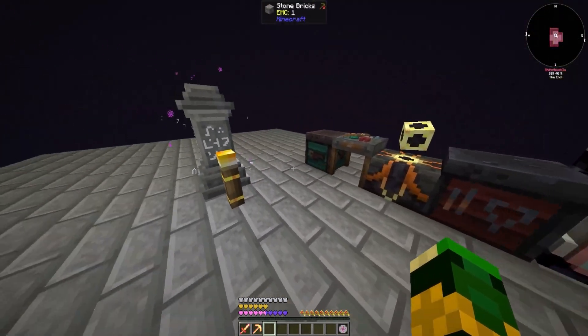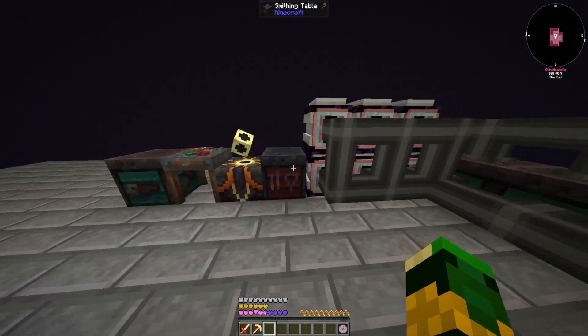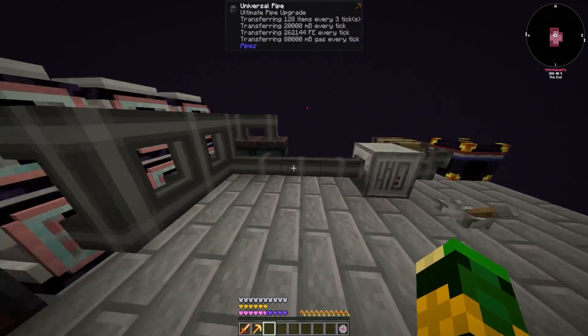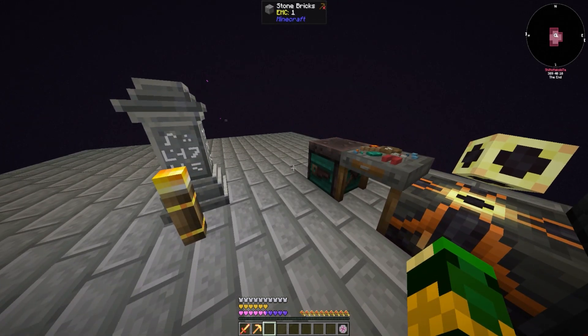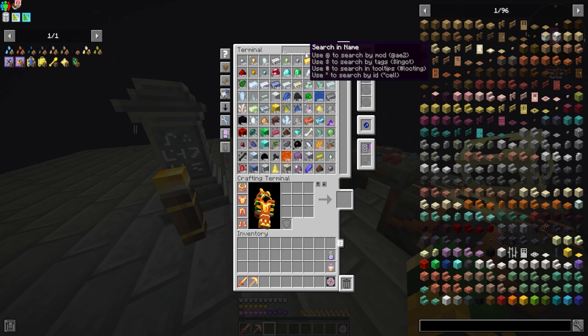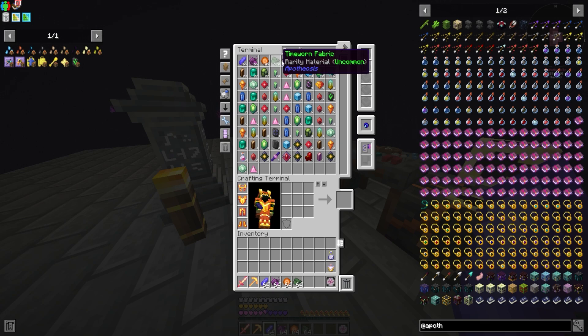As a reminder, the Enderman farm — we're using this for getting a lot of our Apotheosis materials. Not the gems, but getting the mats we need for upgrading our gems. I never realized this until I was playing around with Apotheosis — there is a tier of gem above flawless and it's called perfect.